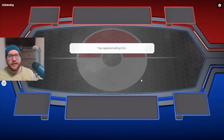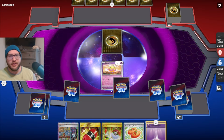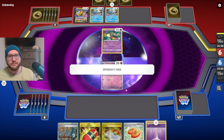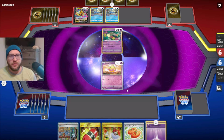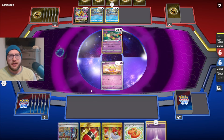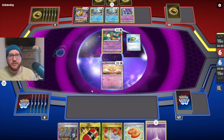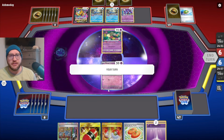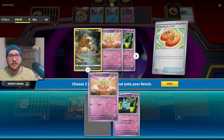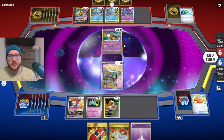Game 2 - we're playing against Ashma Day. Our opponent won the coin flip and decided to go first, which is exactly what we want. We have the Turn 1 going second Salvatore combo available. We can Buddy-Buddy Poffin for Shuppet, we have the Energy, and we already have Salvatore in hand. Flittle is our free retreater. Looks like they go for Sableye - they play 2 Cramorants. We attach Energy, play Salvatore for Banette - there we go.